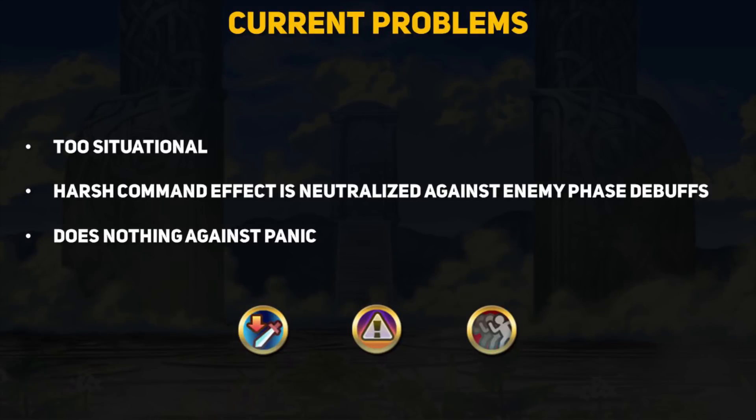Considering the lifespan of Fire Emblem Heroes, just what are the current problems with Harsh Command being so bad? First off, it's incredibly situational to the point where it's not even worth using. Movement assist skills are so powerful and you can use them literally every turn for different purposes. Buffing skills or HP affecting assist skills also have their own uses and can fit into specific strategies for a team. Harsh Command requires the enemy to apply debuffs, and if they don't have any, then it's a completely useless skill.